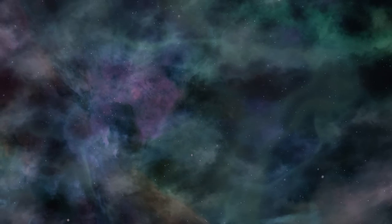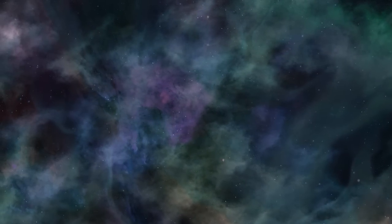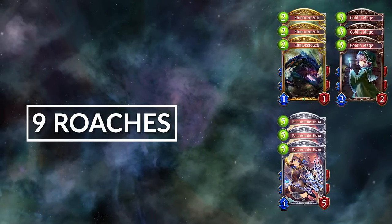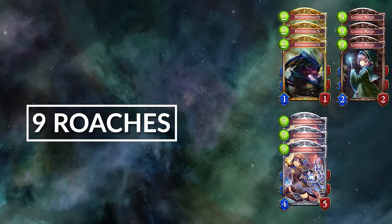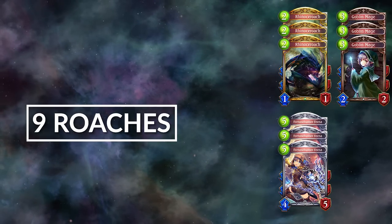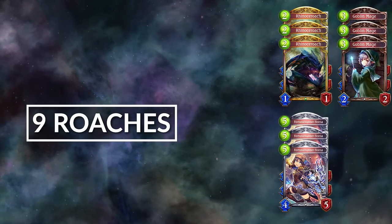This time I'll go for a different approach for this section of the deck tech. I'll be showing the key cards again and putting some cards in multiple groups, because I think it's more important to understand the clusters of cards that form the deck. The first cluster are the nine Roaches: you have Rhinoceros Roach itself, the normal Goblin Mage which adds a three mana tutor for it, and Fortune Hunter Fina. This package is what makes the deck tick. Playing Goblin Mage means you cannot play two mana followers outside of Roach, but it's a constraint you're willing to accept because of its power level.